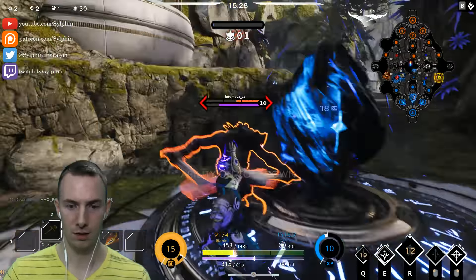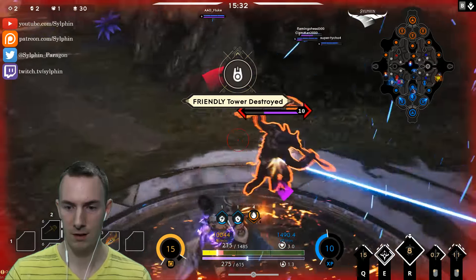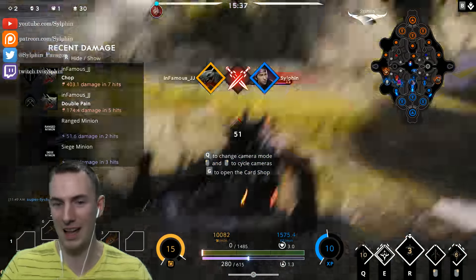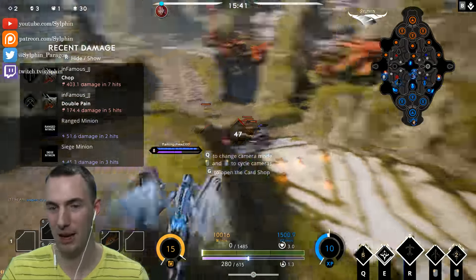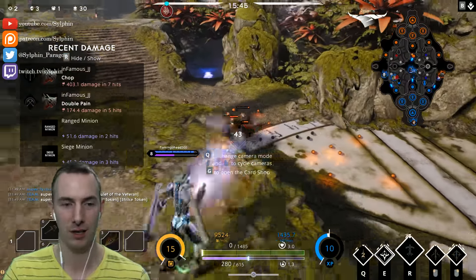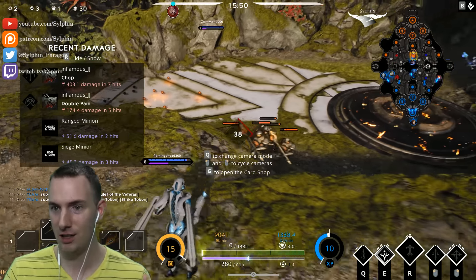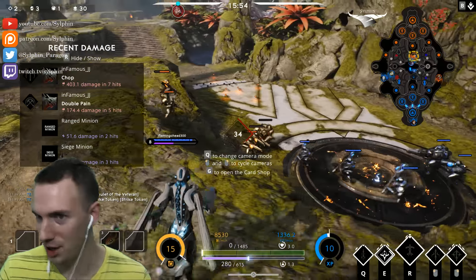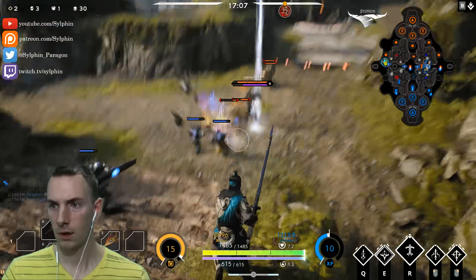Let's do this — oh, ability on cooldown. And I should be able to — maybe, maybe, maybe — no. So that was damn it, one last hit and we could have won. Terrible, terrible, terrible. I'm just really wishy-washy with these engagements, it's really not working out. With the high amount of damage that we already have in this build, we need to all in or nothing. It's just go for it — kill them or don't.